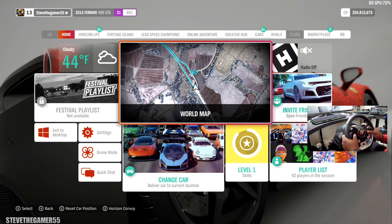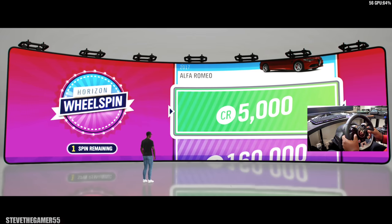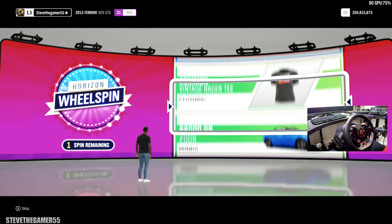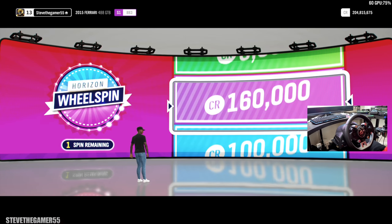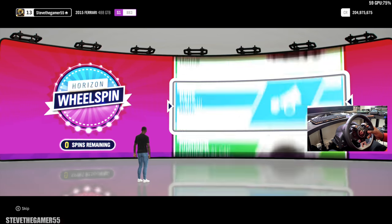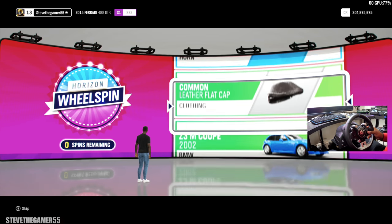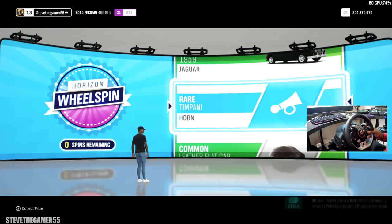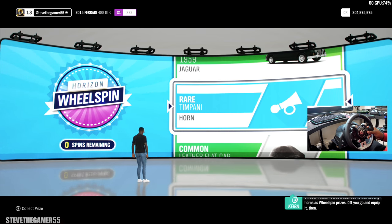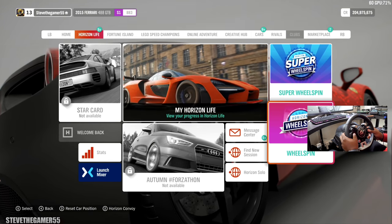Then push it, because right now we hit 211, 213. We got a wheel spin! Let's see what car I'm about to get. 160,000 credits - that's a car, I don't know if we could buy a car with that. Depends on what type of car. Oh dear, I knew it was a bad idea to use novelty horns as wheel spin prizes. What if you go and equip it?